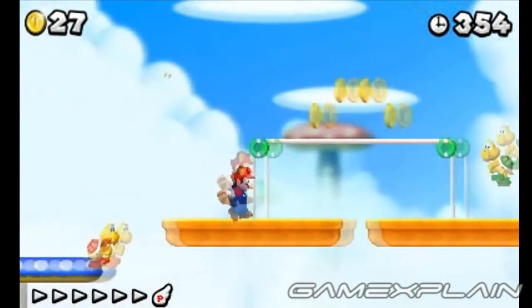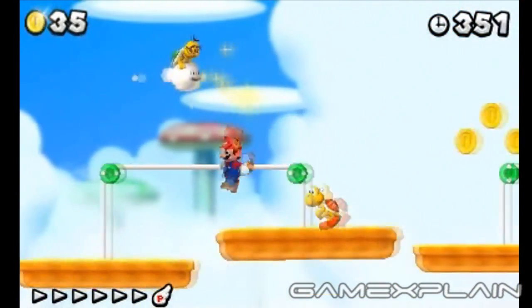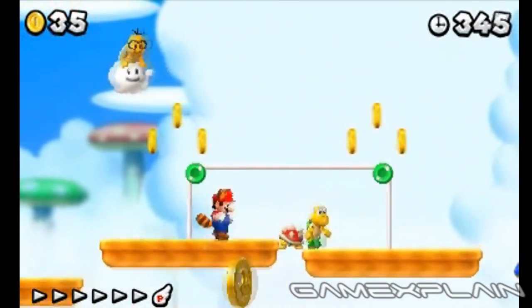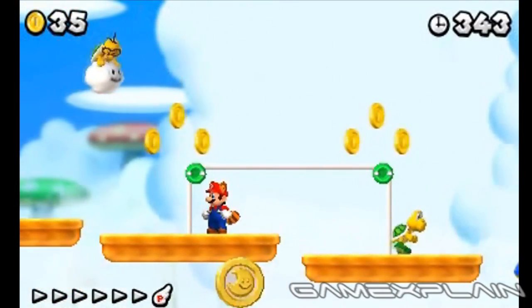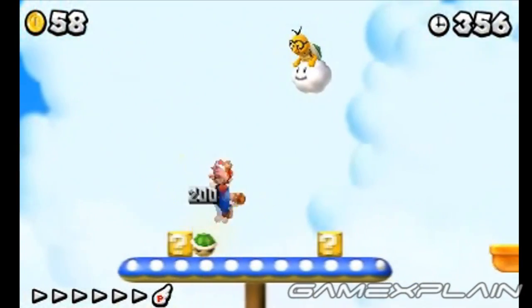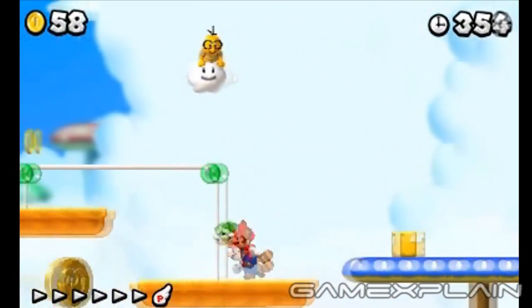After the checkpoint, you'll find the second Star Coin among this series of platforms. But it can be tricky to reach, since you need it way down the left side of this platform, but there's a Koopa Troopa serving as a counterbalance. You can either take him out or wait for a Spiney to land on it. Though you may find it easier to continue past the platforms and grab this Koopa Troopa, then simply toss him at the coin.